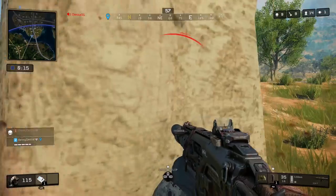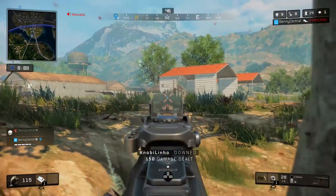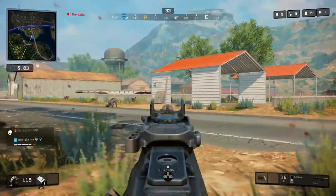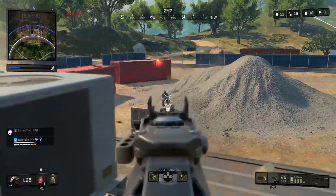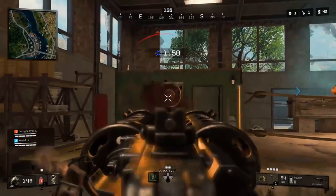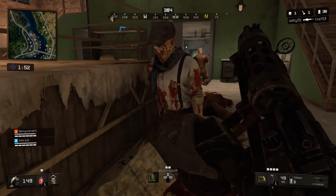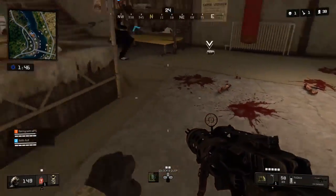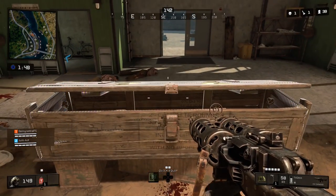Something else I wanted to talk about which goes hand in hand with that secret chest spot is that one set of level 3 armor is not going to be enough to get you through an entire Blackout match. So once you've done this strategy at the start of a match, there are a few things you can do to make sure you get a restock of level 3 armor. Firstly, there's the zombie gym that's quite close to River Town, which I normally like to go to after Fracking Tower depending on my gear situation. If you've got enough perks and equipment, you can quickly take down the zombies and get a mystery chest in around a minute, along with some extra perks and equipment from killing the zombies.